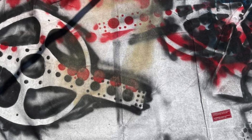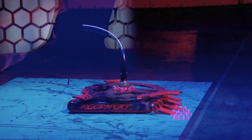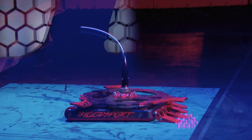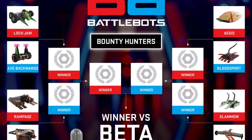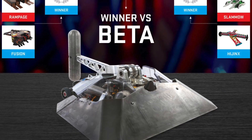As with any new design, this concept started with a problem that we needed to solve. The disc was designed to act as our top armor against a Hammersaw bot like Scorpios or Sawblaze, but as we fought our way through the Beta bracket last season, we realized we didn't have as good of an answer for pure Hammerbots.